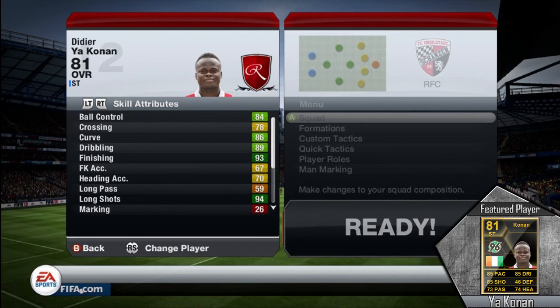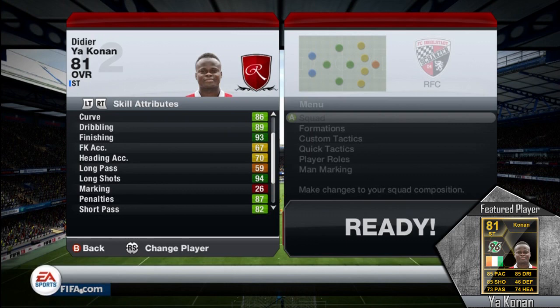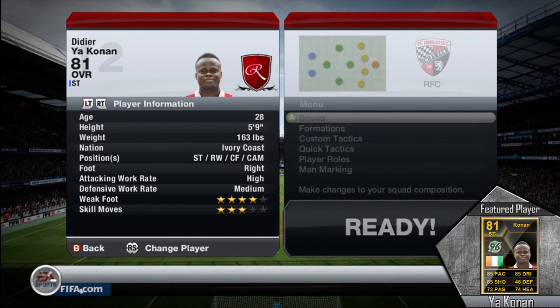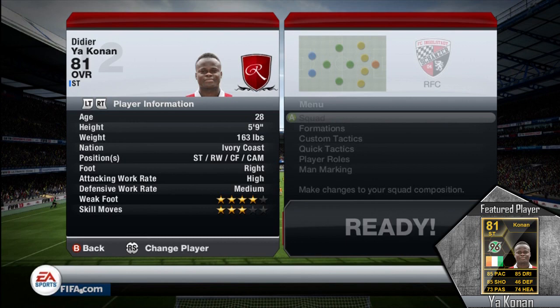10 goals in 13 games, and he only cost me 26,250 coins, which is one of the best things about this player — he's extremely cheap but very, very good. He has 93 finishing on this card as well as 94 long shots, and I definitely noticed some very good shots outside the box. He also has very good shot power at 90, so all those stats combined make him a very powerful player to get through the defense and score.